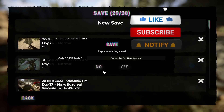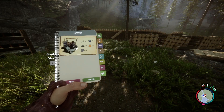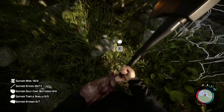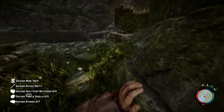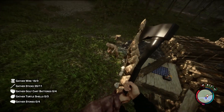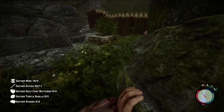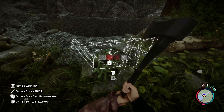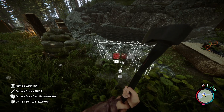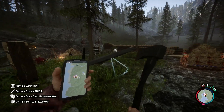Subscribe for hard survival! Now we have the forge and we can build it here. We need seven — Kelvin, we have lots of resources from this update. What was that sound? A fat woman — get out of here! Let's build this structure. We need three turtle shells; that is too hard to gather. Let's find them.